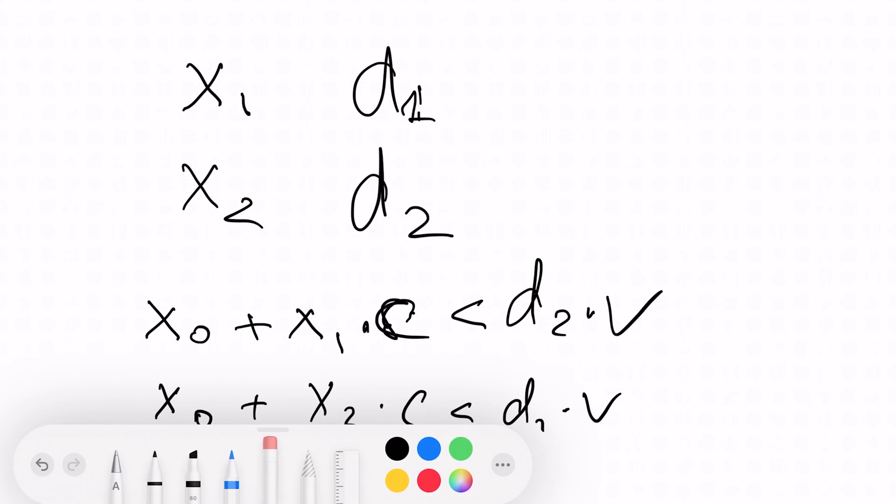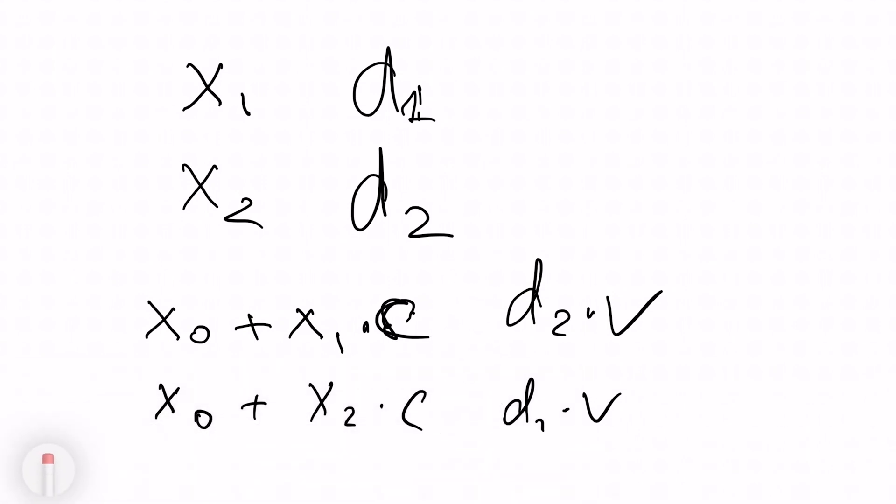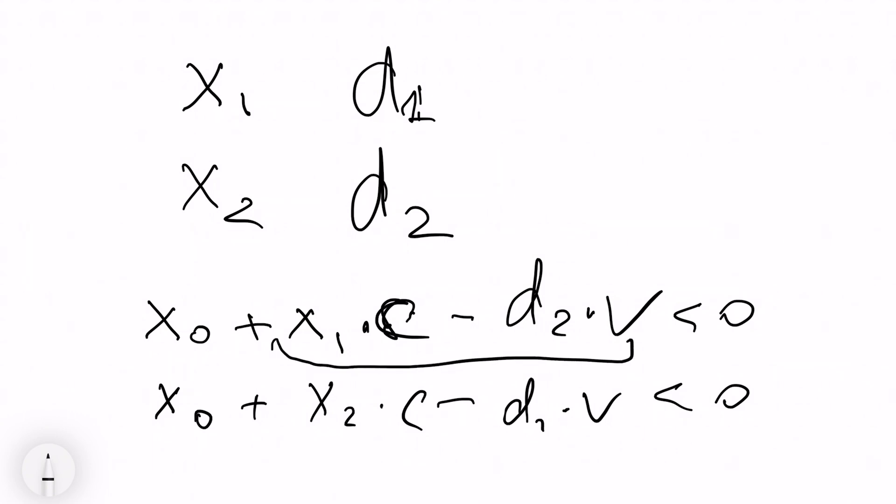Let's rewrite the inequalities by moving terms to the other side with a minus sign. We get two values, and if one is less than zero and the other is greater than zero, we need to choose correctly; otherwise we can choose either order. So we should always choose the order with the smallest of these two values. This means: if one expression is smaller than the other, we should place that level first. For n equals 2, choosing the best order is simply sorting the two levels by this value.